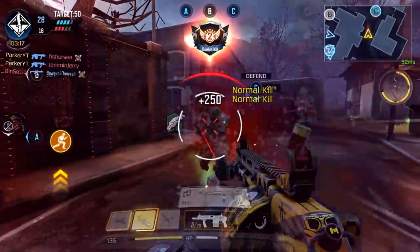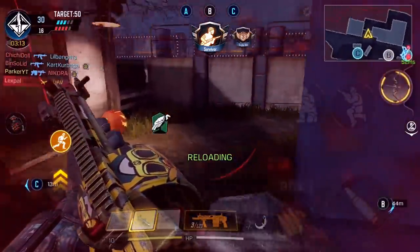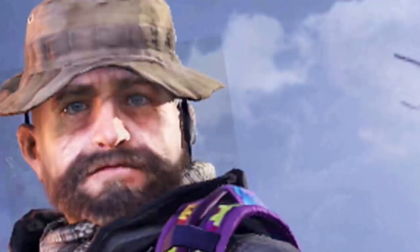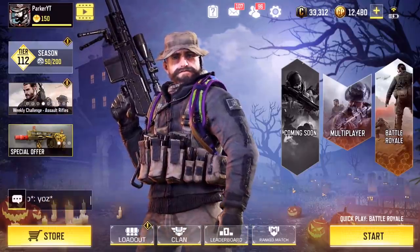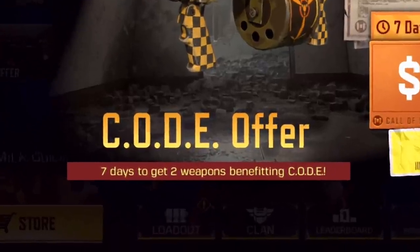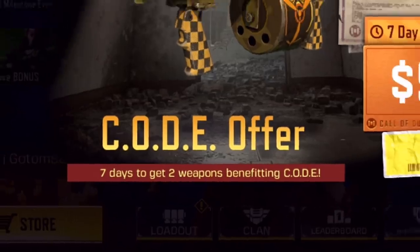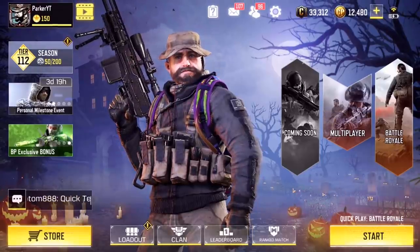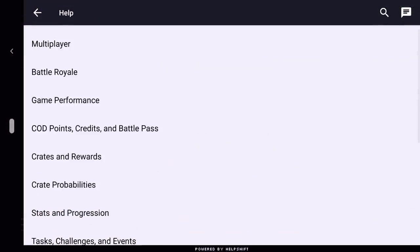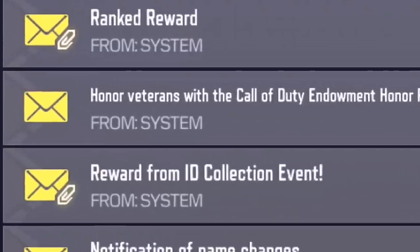Let's go! Ladies and gentlemen, hello, my name is Parker, welcome back to another Call of Duty Mobile video. Today I hope everyone is doing well. If we look at this special offer right here and click on it, it is called a code offer — a seven-day offer to get two weapons. If we go into our little mailbox up here and click on that, we will see this.